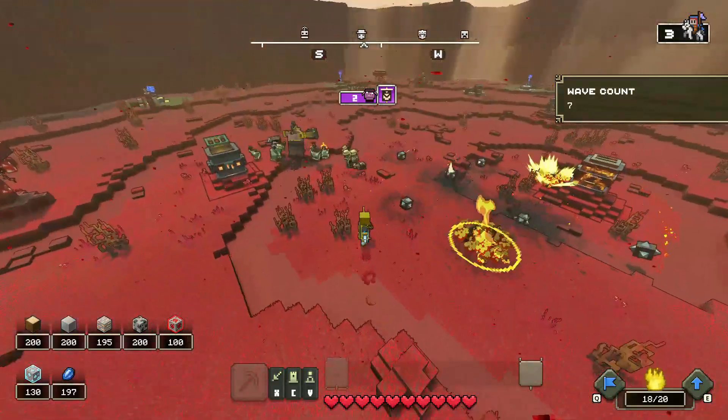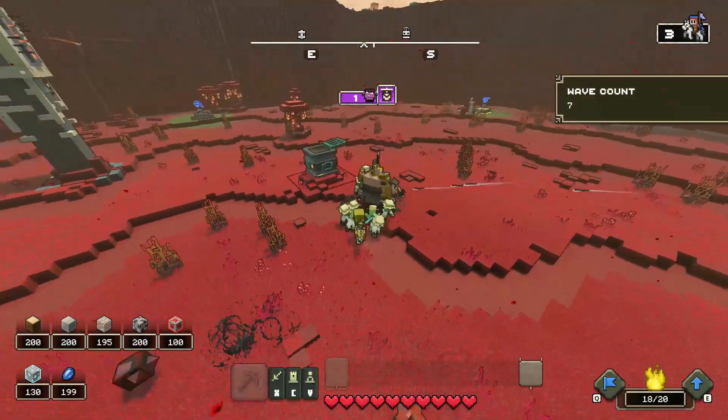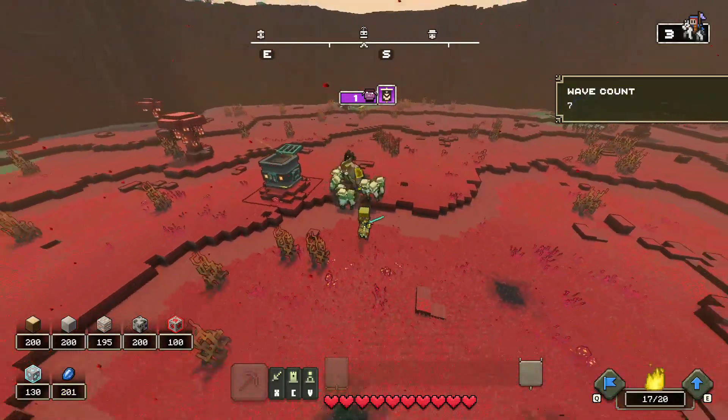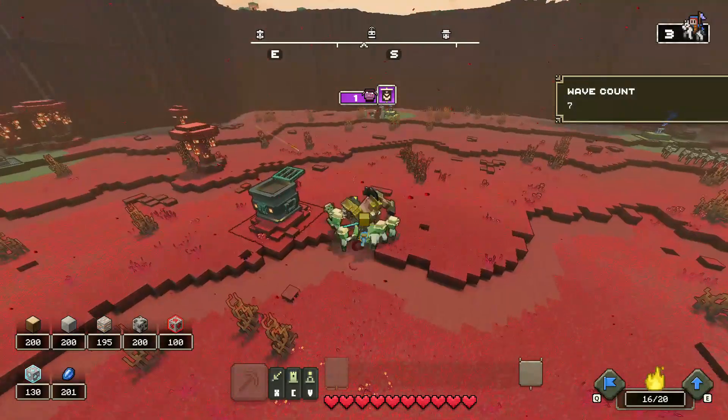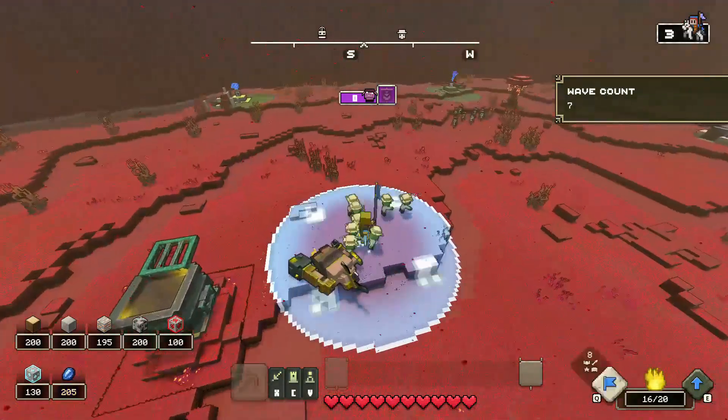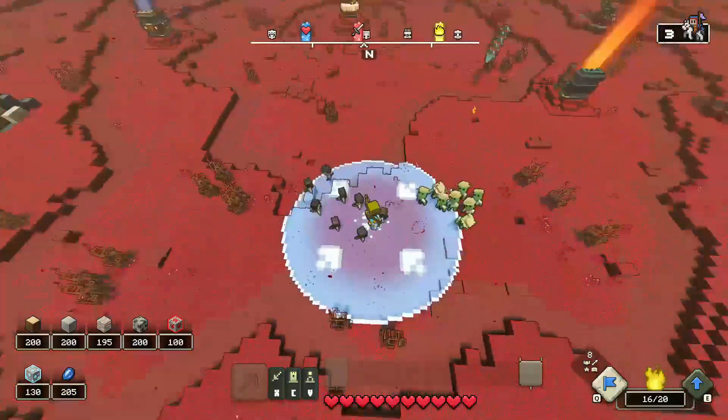If the builder creates big buildings that are very annoying, ignore them. If they are annoying your skeletons, move your skeletons to another place, then take out the final mob and all of the buildings will be destroyed.